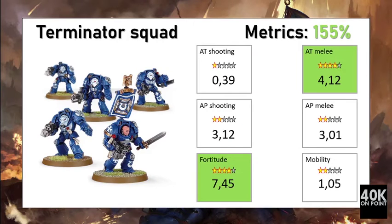Overall, the Terminator Squad reaches a very good score of 155%. It has excellent anti-tank melee capacity thanks to the chain fist, and reasonable anti-personnel damage output in both melee and shooting. The defensive cost is very good, with a fortitude score of 7.45 per point. This makes the unit's offensive output better than its defensive cost — a unit that is definitely worth its points.